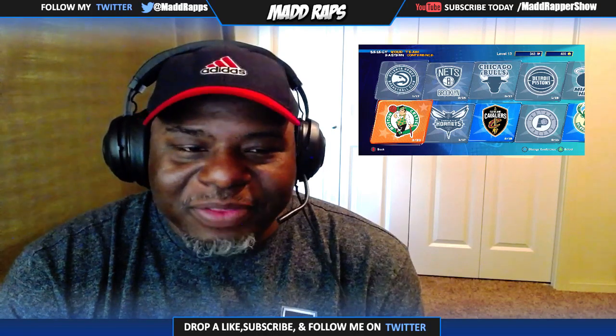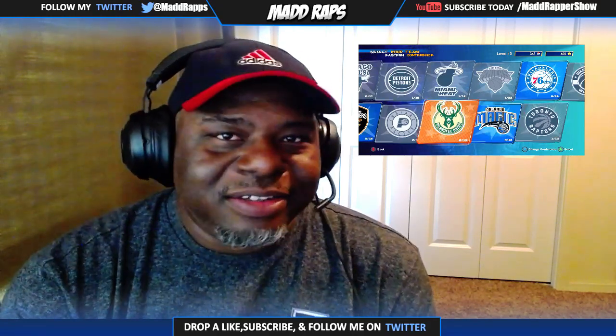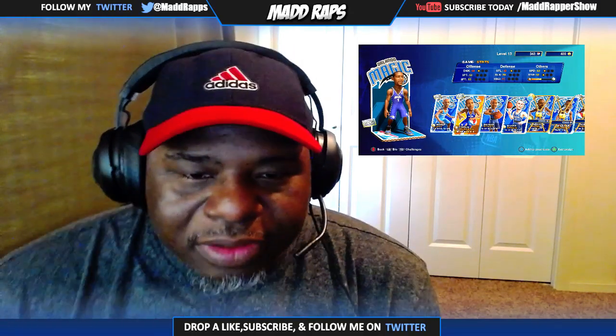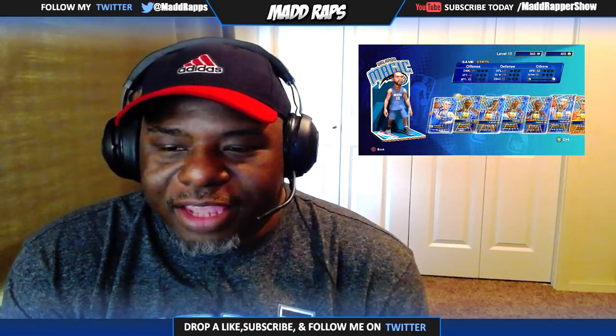Imagine if back in the day, NBA Jam came out and it made you open a card pack, and it gave you like maybe eight players spread out between all the teams. So you got these random people. I got a lot on the Magic, so I could play with those. On the Magic, here's who I got unlocked — Grant Hill, Tracy McGrady, Dennis Scott, Scott Skiles. And then I got all these people locked. I'd really like to have Penny Hardaway.